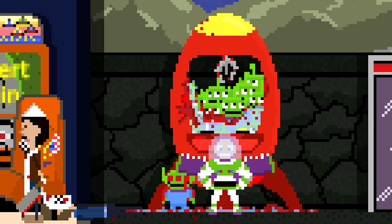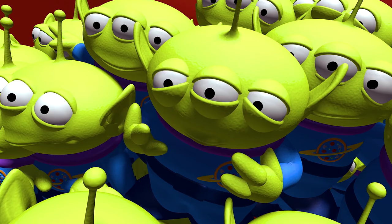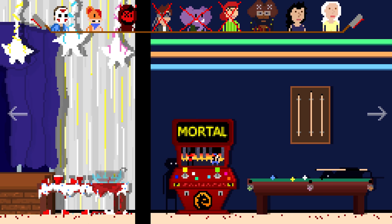Even before your character is slaughtered, you can spot the little green men in the machine, and when you do meet your maker, Buzz Lightyear appears to join the party. These are of course characters from the Toy Story movies.